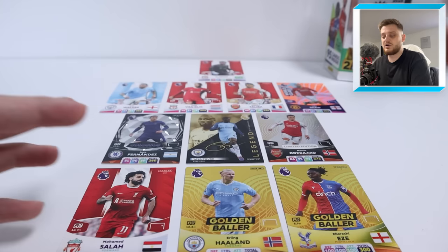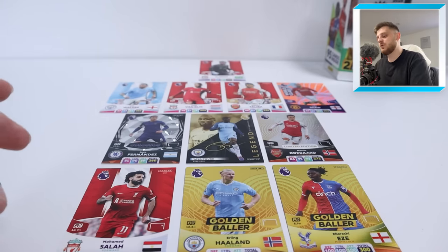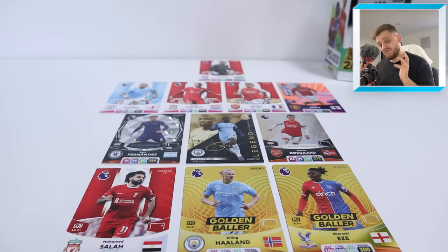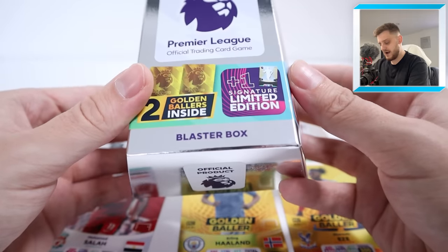In goal we've got Alisson, at right back Kyle Walker, our centre backs are Van Dijk and Saliba, at left back we have Luke Shaw. The midfield three is Enzo Fernandes, Yaya Toure signature legend, and Martin Odegaard limited edition. Our front three is Salah, Haaland Golden Baller, and Eze Golden Baller of course. So it's a very solid team and we're looking to add some epic cards in this video.